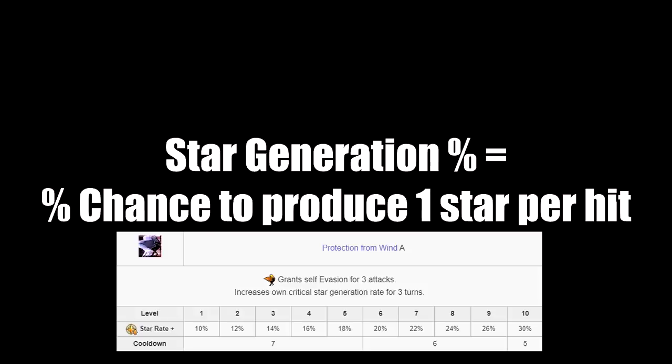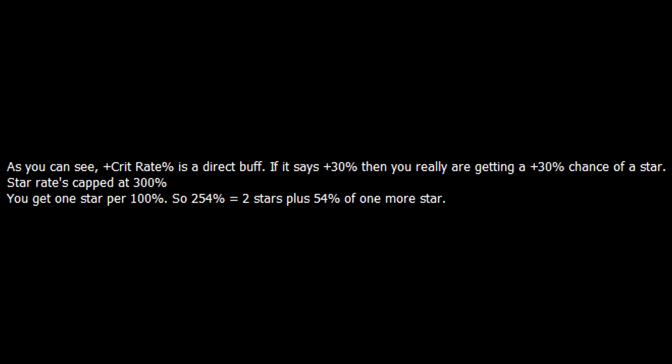TLDR: if you don't want to deal with all the math, star generation rate buffs directly add to your servants' chances of producing stars. So a 30% star generation rate buff adds 30% extra chance of producing a crit star per hit. A 100% star gen chance is a guaranteed crit star per hit, and a 254% total star gen chance means you'll get 2 stars plus a 54% chance of a third star every hit. However, the game hard caps total star gen chance at 300%, so the max is 3 stars per hit and any buffs over 300% are pointless.